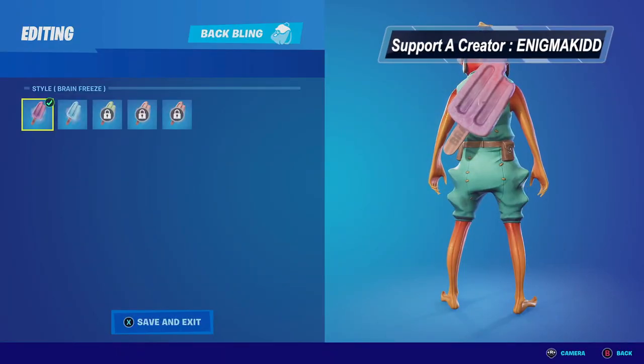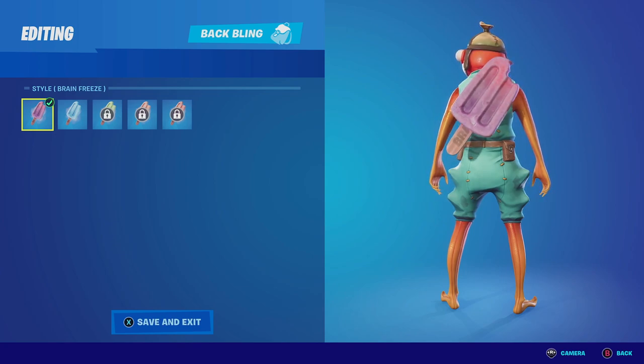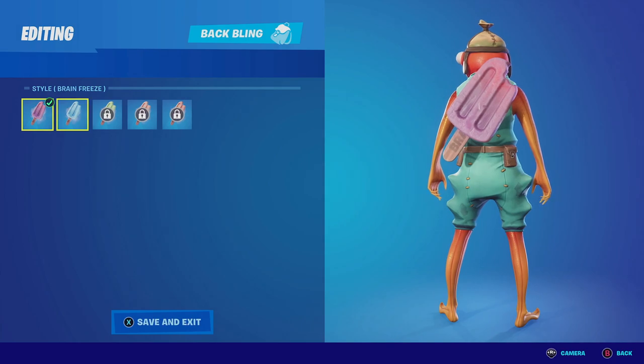Welcome back to my channel. In today's video we're going to be looking at the Backlink Brain Freeze. This is a backlink that was introduced during the update of 17.10. You could unlock it with the Cosmic Summer challenges. This backlink does come with five selectable styles, but for the purpose of this video we're going to be looking at the style Brain Freeze and then the second style called Slurpy Berry Brain Freeze.